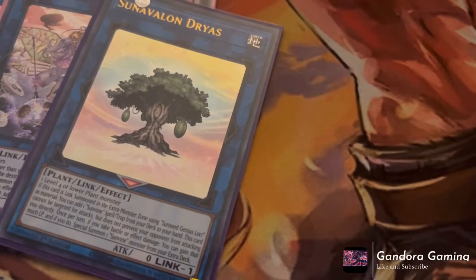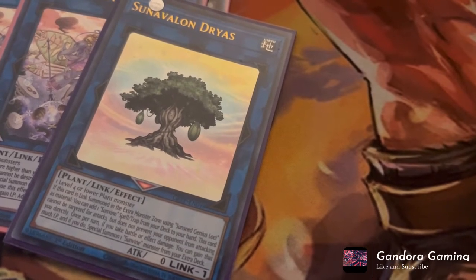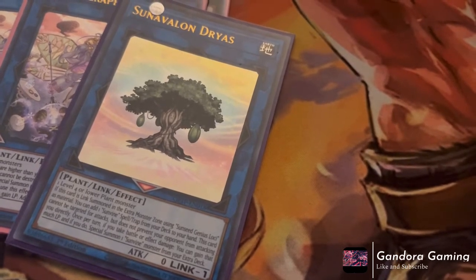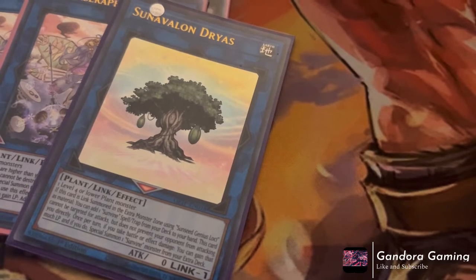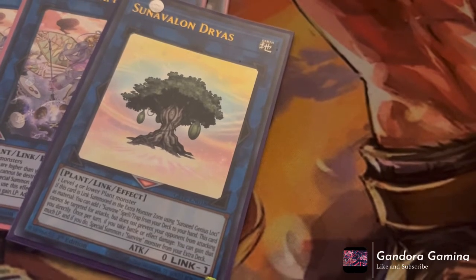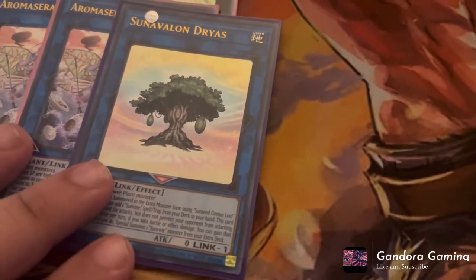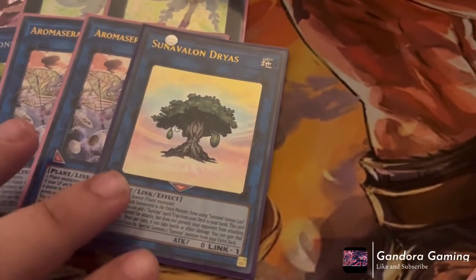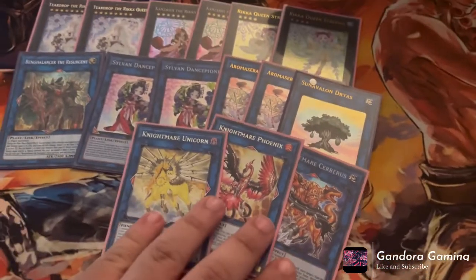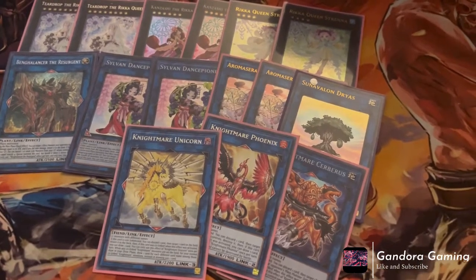Lastly we play one Sun Avalon Dryas — it's a link monster that needs one level four or lower plant monster. The only part that really matters is that you can gain life points by using it as material, which helps trigger off Jasmine. It's a decent card — a one-of just to help us link climb. We never actually go into Dryas itself. And finally we play Cerberus, Phoenix, and Unicorn because they're just generic links that help us break boards. That is it for the deck profile — hope you guys enjoy, don't do anything stupid, and see you all in the next one.